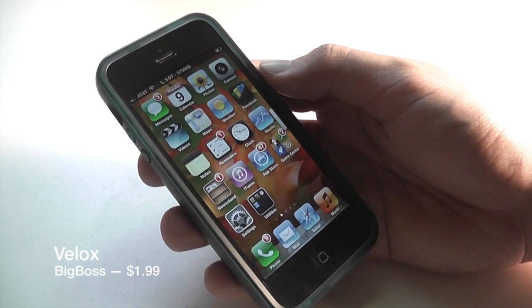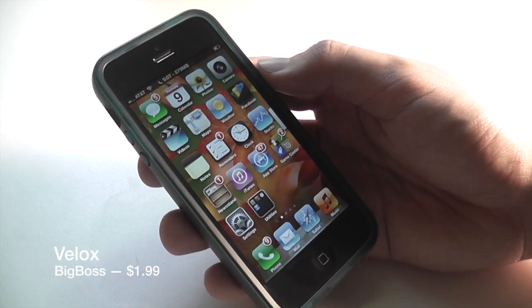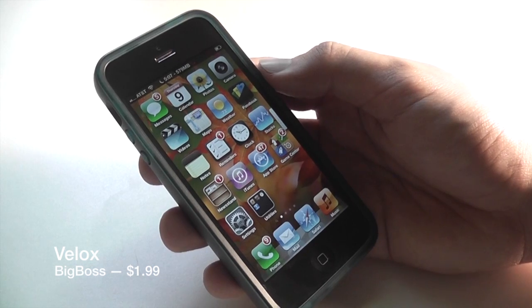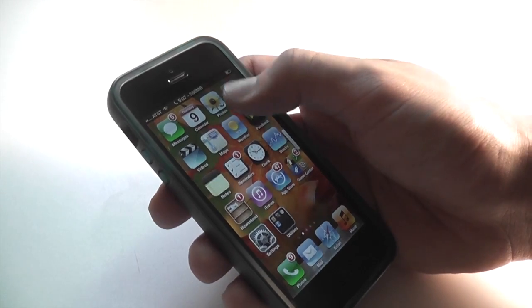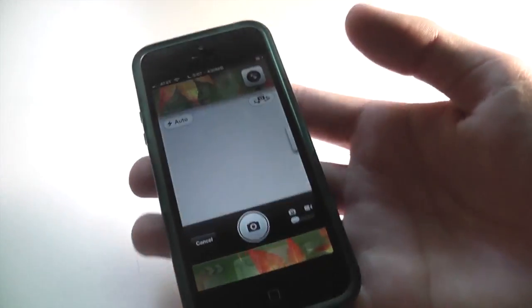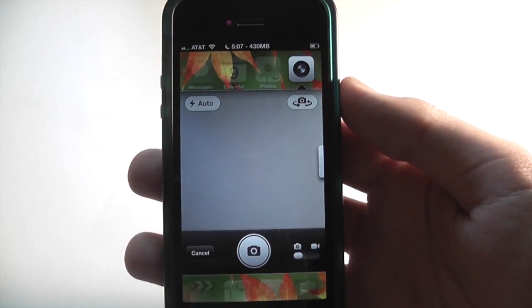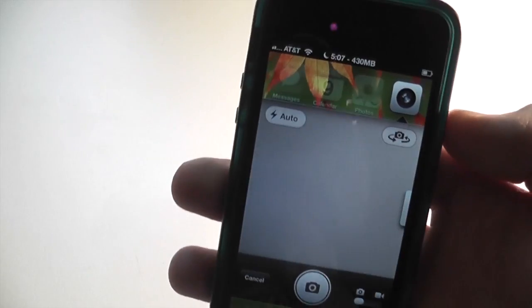The next tweak I want to show you is called Vlocks. It's available on Big Boss for $1.99 and basically what it does is add some gestures and functionality to the apps you have on your home screen. You just slide down or up on an app and it'll open up a little widget right on the home screen that has the functionality of that app. With the camera app you can see it slides out and we can actually take pictures.